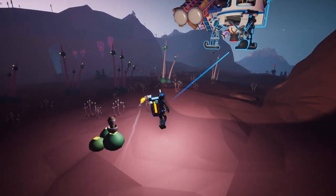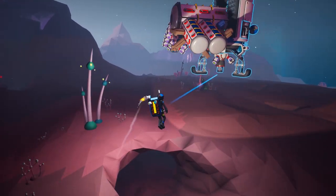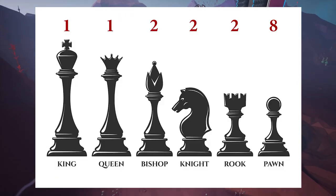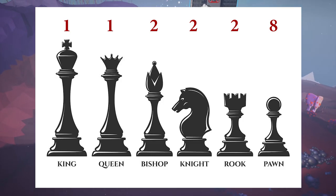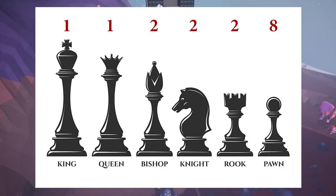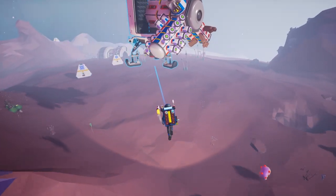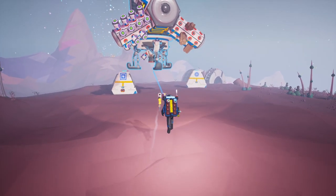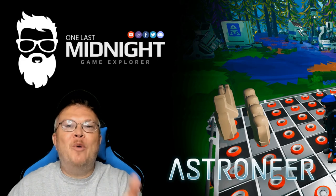Not everybody knows how a chessboard is configured, so you might not know what pieces you're looking for. From left to right, you'll need: one king, one queen, two bishops, two knights, two rooks, and eight pawns — that makes up the 16 pieces for one side of the board. Remember, you're getting 16 pieces in lapis and 16 pieces in jasper. Happy hunting!